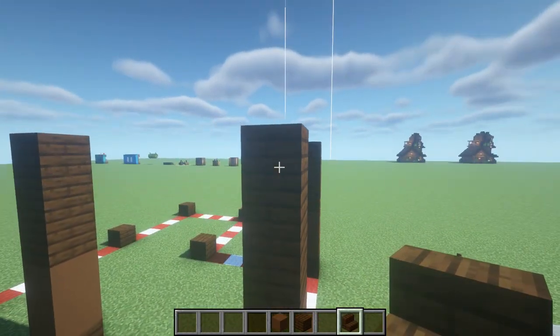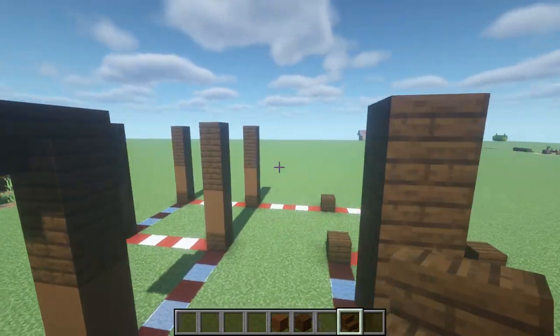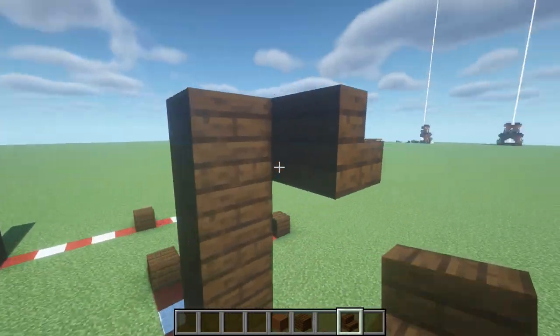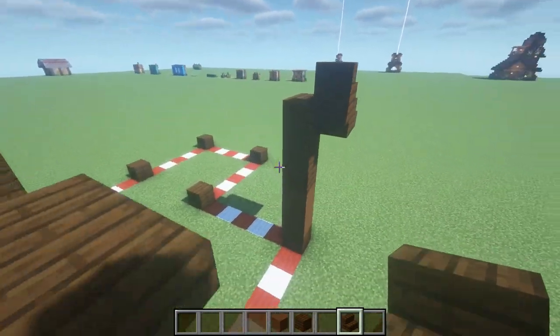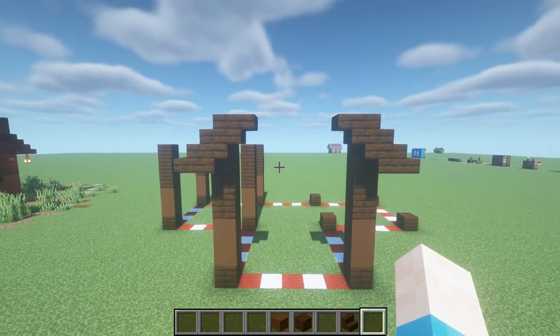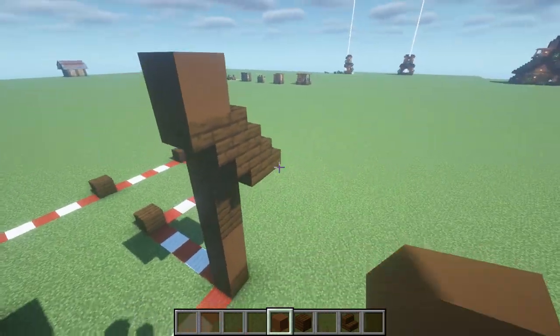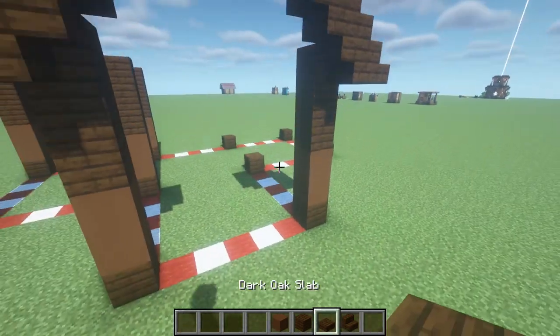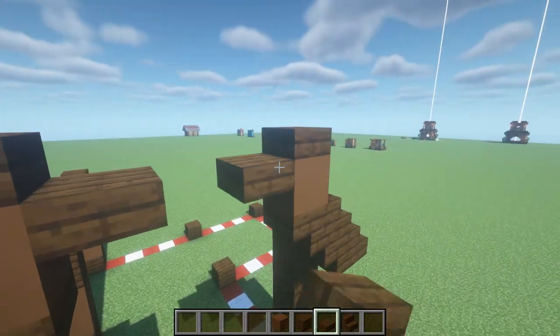We're going to start off with the first bit. What we're going to actually do is put a stair here, stair there, and then flick it backwards — exactly the same on the side. Hopefully you guys don't get lost because I seem to suck at explaining how to build roofs. We're going to have a nice, easy, simple staircase that heads up like this. From here, you're going to get a brown concrete block and a brown concrete block there. Grab a slab block, place that on top, then a slab block underneath.